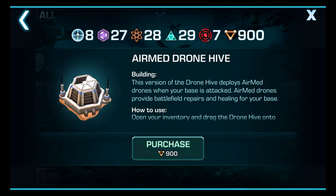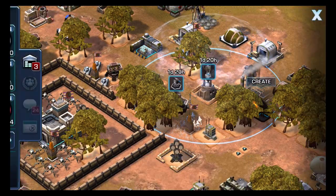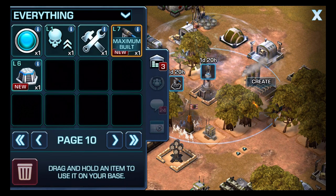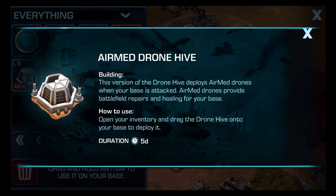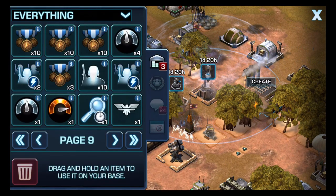I'm going to go ahead and purchase this — my 900 triangles. It goes right into my war factory. I've already built up a level 7 ion cannon, but this is my level 6 air med drone hive, which really helps in repairing your base when you're under attack. And I don't have any other components there.